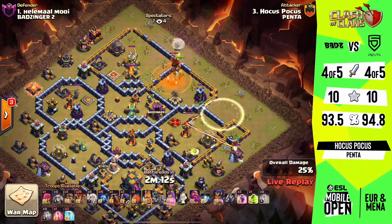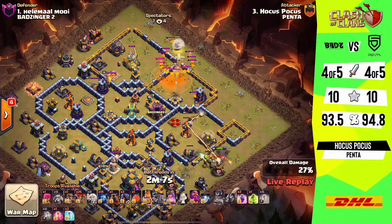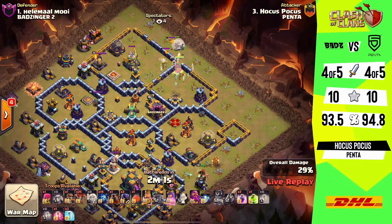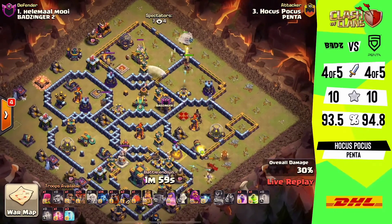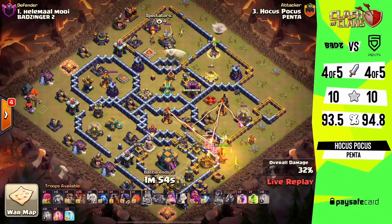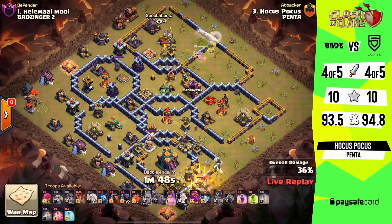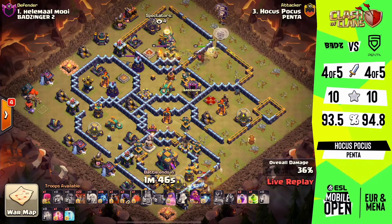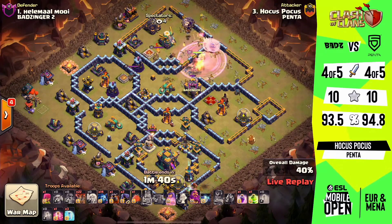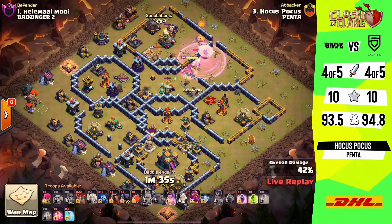Dropping a couple more to try and take down that eagle as well. The queen is going to be sitting there for a while, taking down the lava pups, looking to take down that eagle artillery if possible — even though the sweeper is there, it'll just push back a little bit and won't cause trouble for the queen. She'll take down the expo and wizard tower as well, not looking too bad. Down south the king is taking down all the structures from the south side just to make room for the loons and minions. The queen is doing a very good job making sure to stay alive, taking out a lot of defenses from the center side.